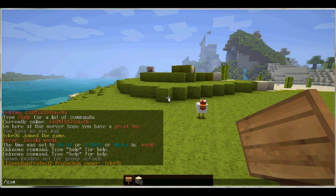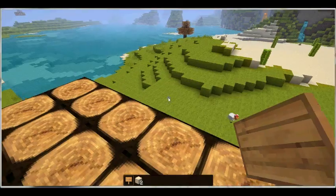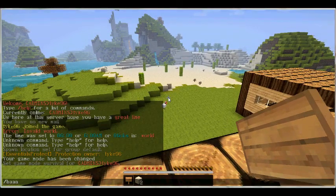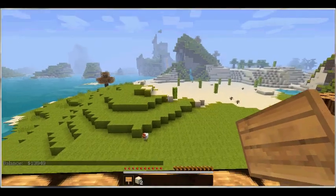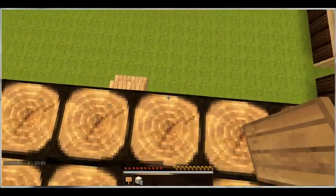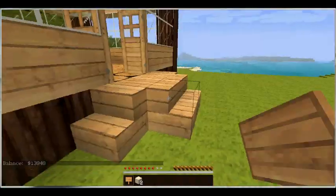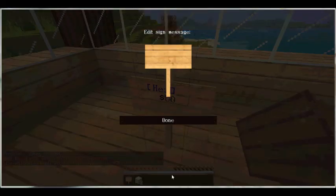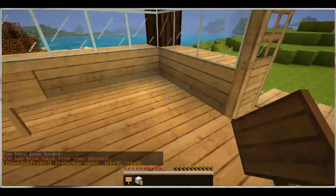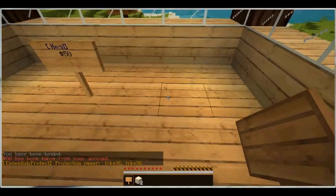As I said, most of this uses the economy, so to check how much money you have, you type /balance and press enter. You can see I'm quite loaded because I made the server. Let me just damage myself to show you the heal sign works — I've lost two hearts. I'm going to click the heal sign and I'm now fully healed.